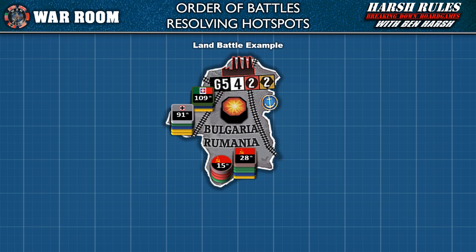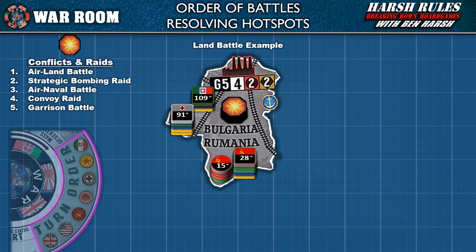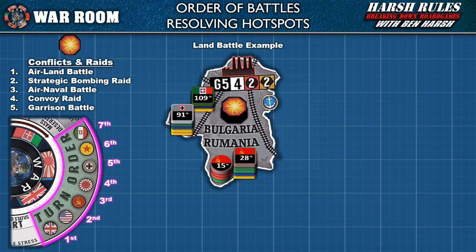While executing orders in the last phase to move units, players placed active hotspot markers in contested territories and sea zones. Now in Phase Four, Combat Operations, nations will attempt to influence the outcome of the following conflicts and raids: air-land battles, strategic bombing raids, air-naval battles, convoy raids, and garrison battles.